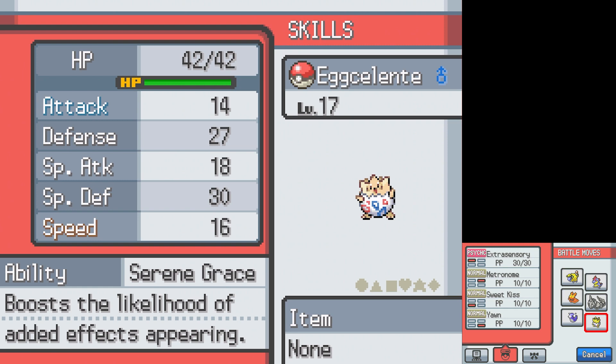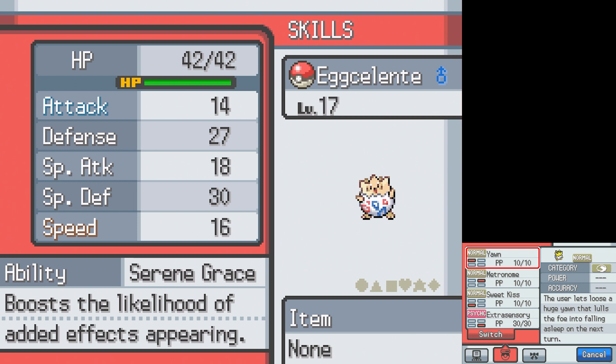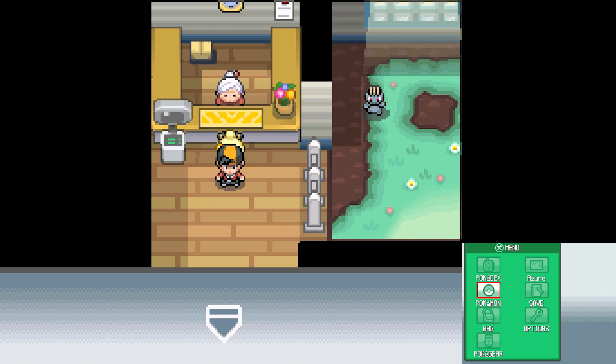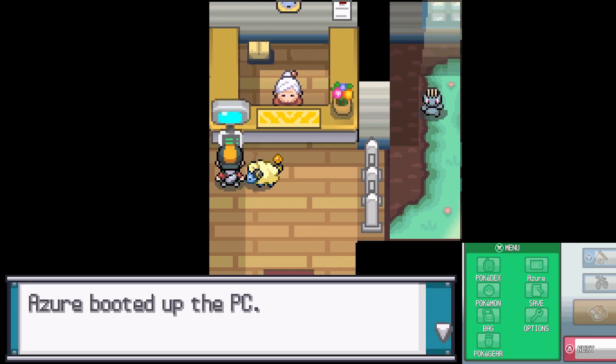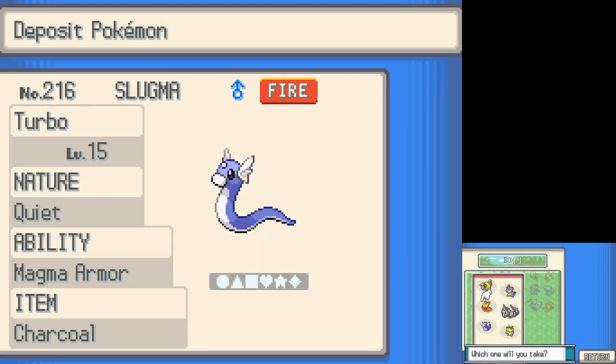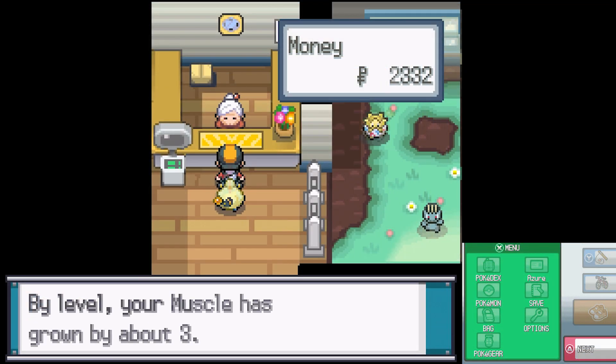The daycare has one big annoying thing: if you have four moves already and learn a new move while in the daycare, the first move gets deleted. The rest of the list shifts up while the new move goes to the bottom, so you'll want to be wary of which moves are on your list. In Excellente's case, I had to move Extrasensory down as well as Metronome so I wouldn't lose those. Excellente grew 10 levels, Muscle grew 3, and Jupiter grew 2.